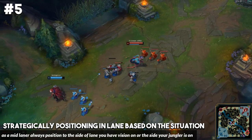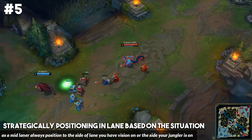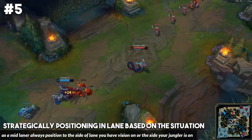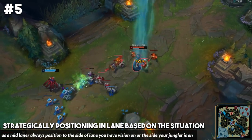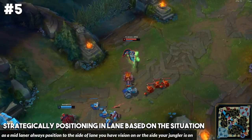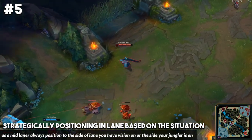If we take a look at a mid lane example, we have Jensen playing Cassiopeia. You'll notice that when his Lee Sin comes on the map and heads towards the top side, Jensen starts positioning more towards the top side of the lane. You really want to be positioning towards your strong side when playing mid lane — whichever side you have warded more or whichever side your jungler is on, that's the side of lane you want to hover towards. This allows you to be a lot more safe and avoid ganks much more easily.